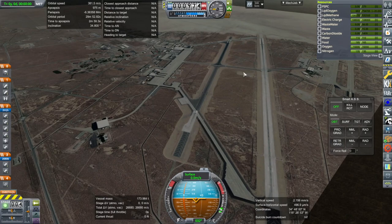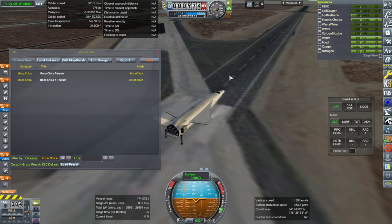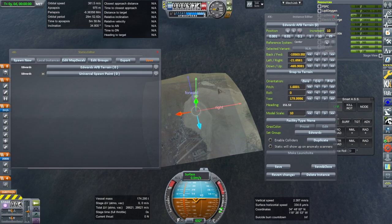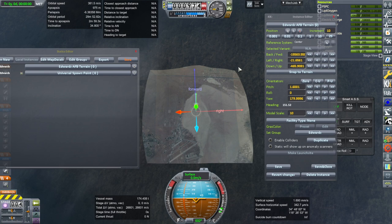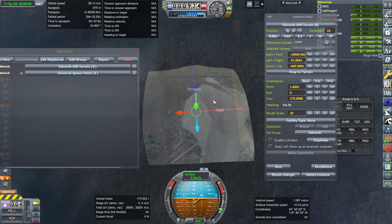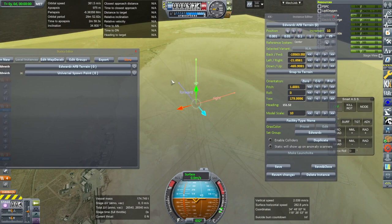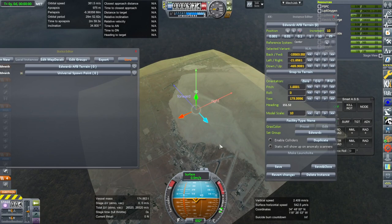We bring up the Kerbal Constructs thing. We take a look at local instances and see the Edwards Air Force Base terrain, which is scaled up to a factor of 10. The Boca Chica one should probably be scaled up to a factor of 40 — I did 43 because it was a better fit. You can see the coordinates, but it's not exactly the right coordinates for Edwards Air Force Base. Then again, Edwards Air Force Base is huge with all these runways in the dry lake bed.